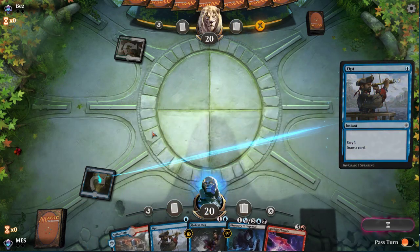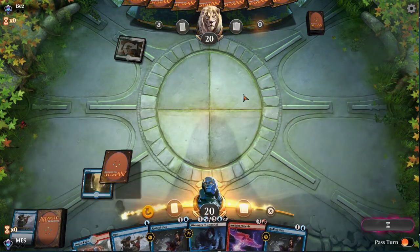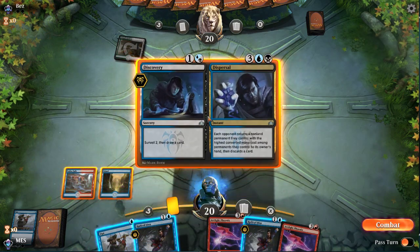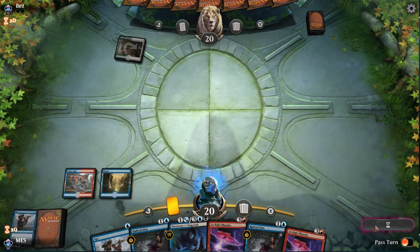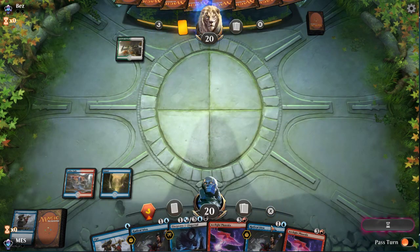In game one we might have to struggle, or it's just going to be a race if they're the token-style deck. At this point we'll keep the land, so we'll be fine. I'll take the Radical Ideas because if we find a land naturally, we get more selection with our Discovery, and then we have a Radical Ideas in the bin to start putting these Phoenixes down.